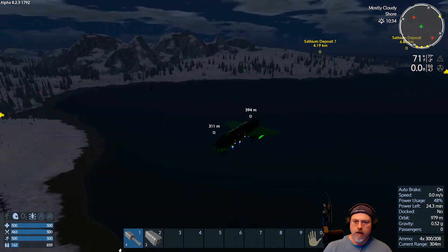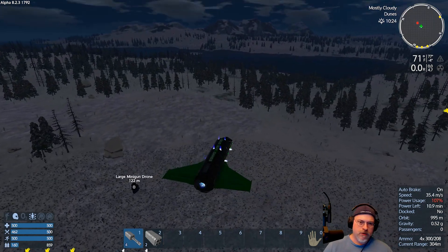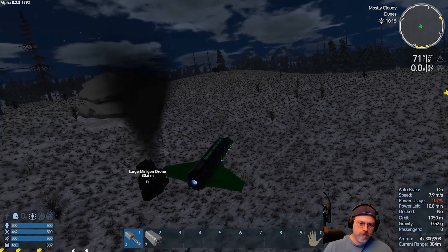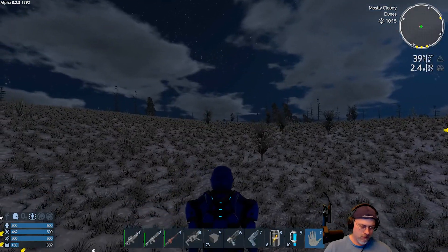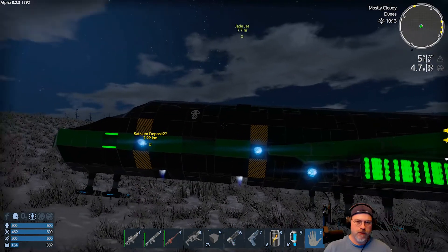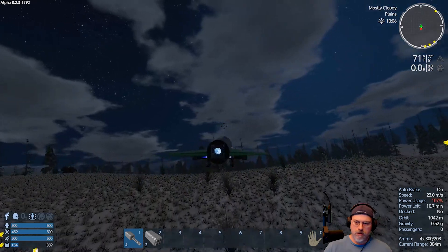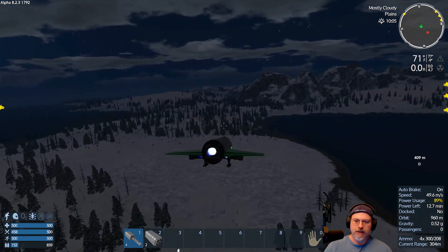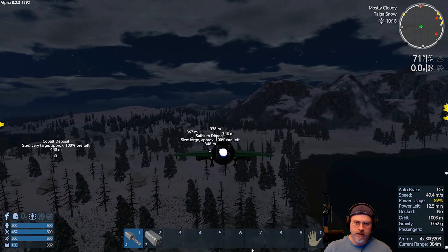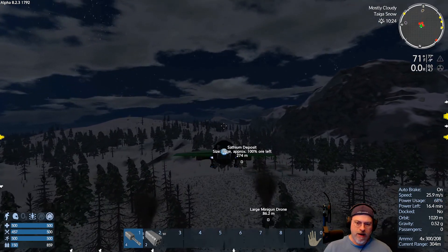Are there any other drones in this vicinity that we need to be concerned about? I don't see them. Let's pop down and grab this one real quick and then go get those others before they despawn. Fusion cells — okay, we'll take those. I'm not going to worry about the ones in the water — it's not worth the effort — but we'll see if we can get the ones we blew up before they despawn. Honestly I'm not that worried about it, but why not? They're right here, so let's do it.